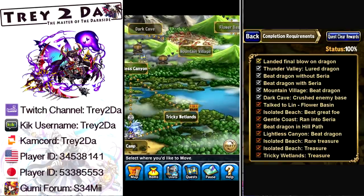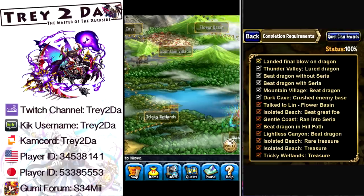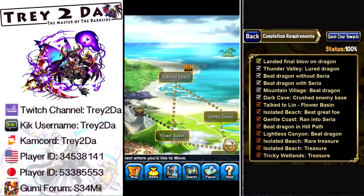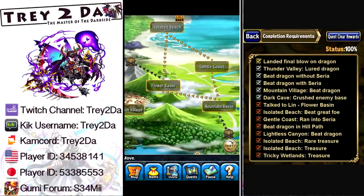First objective: Tricky Wetlands Treasure — self-explanatory. You see Tricky Wetlands on the map; just go over there, battle, and grab the treasure chest. Done. Next: Isolated Beach Treasure, which is way up at the top. The first time you do this map you're going to get the rare treasure. The second time and onward you'll just get the regular treasure. So that's two check marks right there.